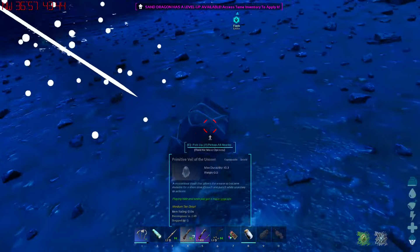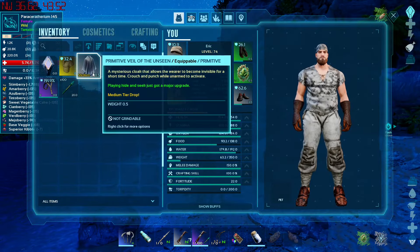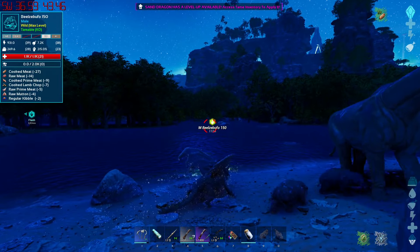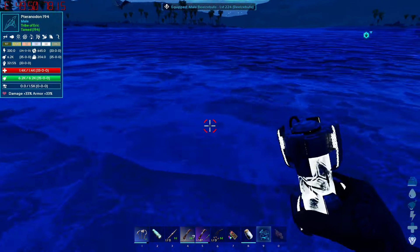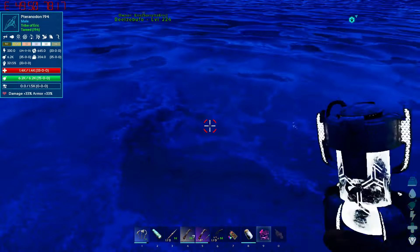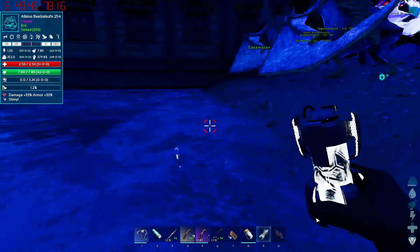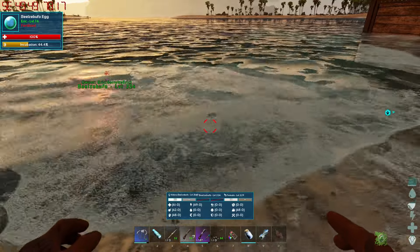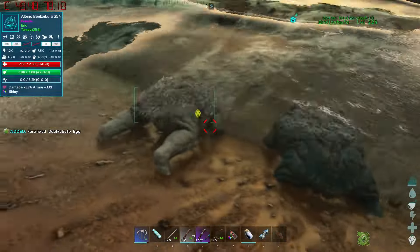What did you just drop - veil of the unseen! A mystery item you must wear to be invisible for a short time, crouch and punch unarmed to activate. That's neat! But there's a 150 male beals of buffo right there - might as well, wish me luck. So shiny one, don't mind if I do. Enable mating behavior and please produce me a strong child. With the awesome spyglass we can look at the egg before it hatches - this will come up with a female level 229. So we can use it for other things.